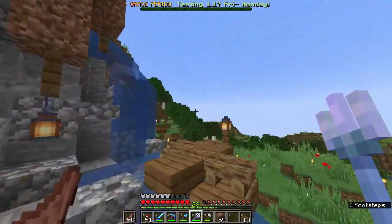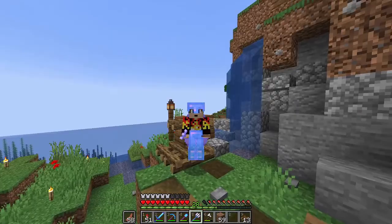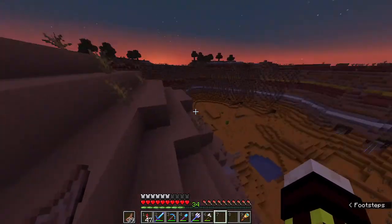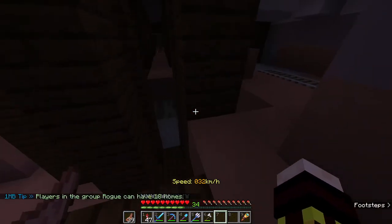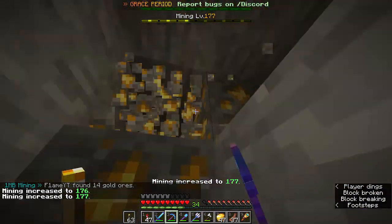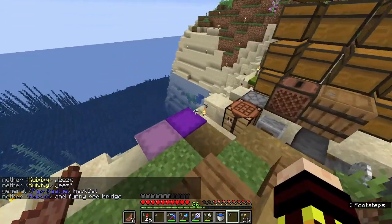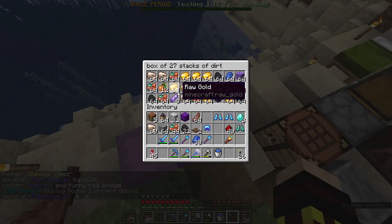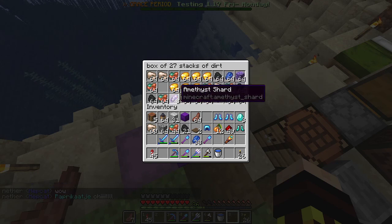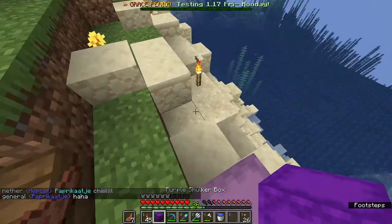Right now I'm going to actually go mining so I can get some things from 1.17, such as some amethyst geodes — I want to find some of those — and also just other ores and stuff. I'm in a mesa biome right now because there's a lot of gold there, and the reason I want gold is because it actually levels up the mining a lot. That mining experience was kind of a journey, but as you can see I got a lot of things, including some glow berries, an endermite head, some amethyst shards, and blocks of amethyst.